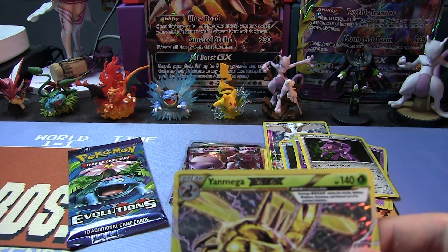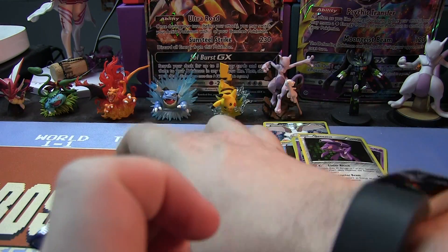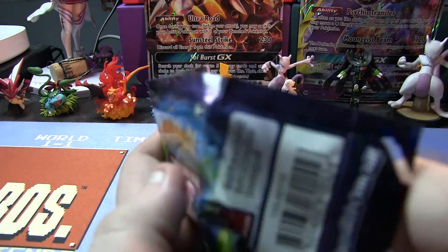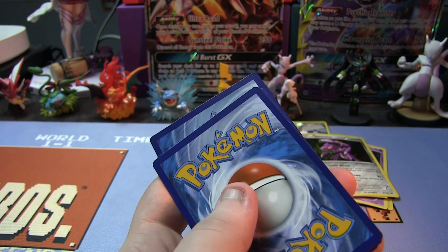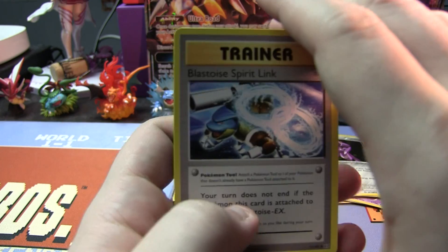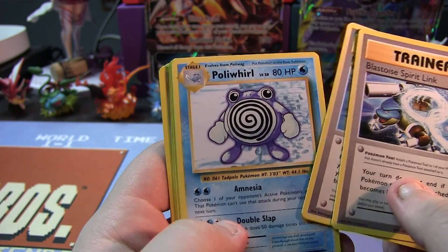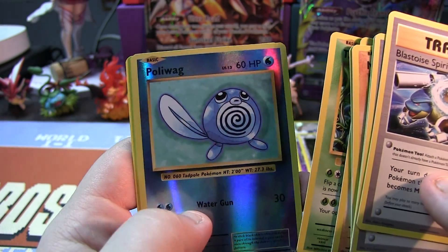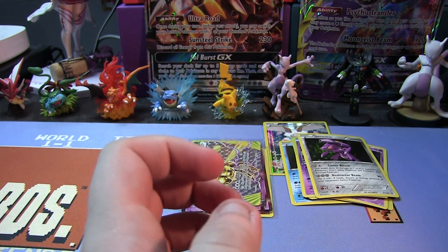Weird — four for four on these packs. If this last pack of Evolutions has something of value, this is a perfect box because we got a holo or better on every pack. I don't think it's going to happen, but we shall see — it's very rare that you get a perfect box like that. We get Blastoise Spirit Link, Misty's Determination, Poliwhirl, Machop, Voltorb, Diglett, Caterpie, Tangela, a Reverse Holo Poliwag, and a Dugtrio. The final pack burned us.